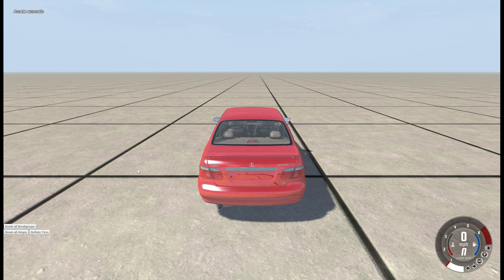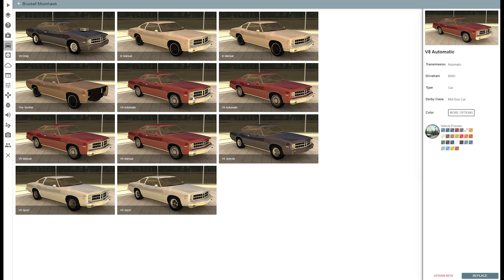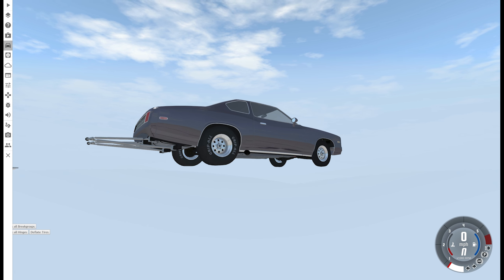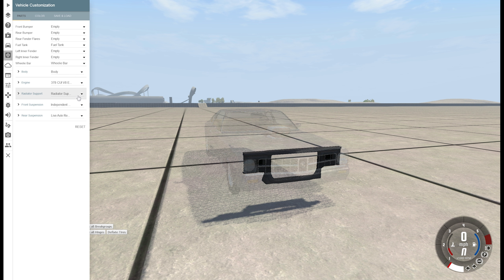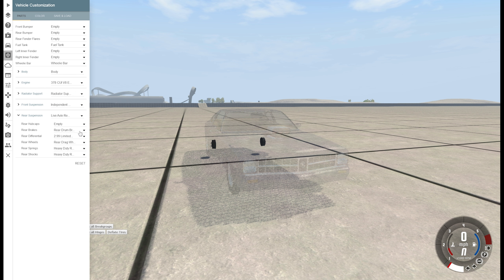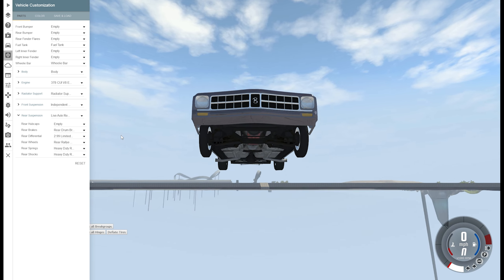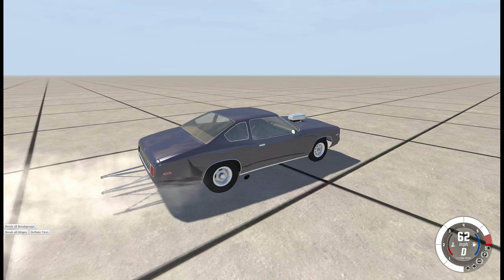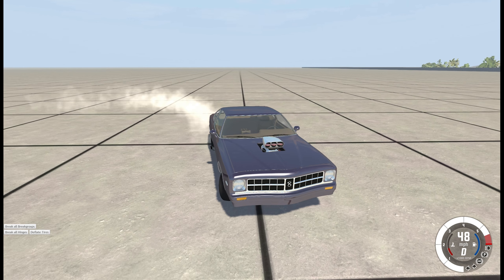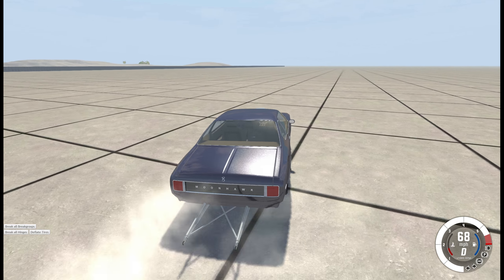Alright, next one. Pesima... Moonhawk. Oh yes, here's the drag version. Let me show you one thing you can do with this car before I actually do the thing. If you change the wheels to anything other than the drag — like say you have more of a Sport Edition there — it just turns into Burnout City. It's like the ultimate drift vehicle now, or like one of those Australian burnout competition cars.